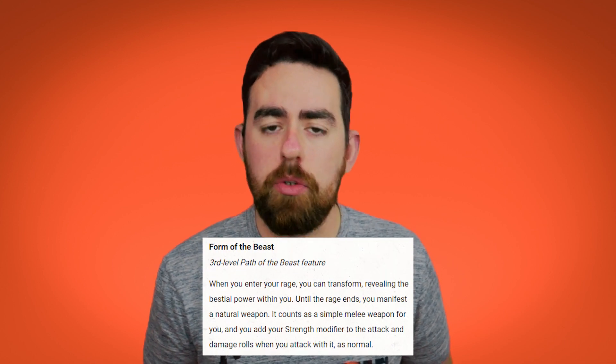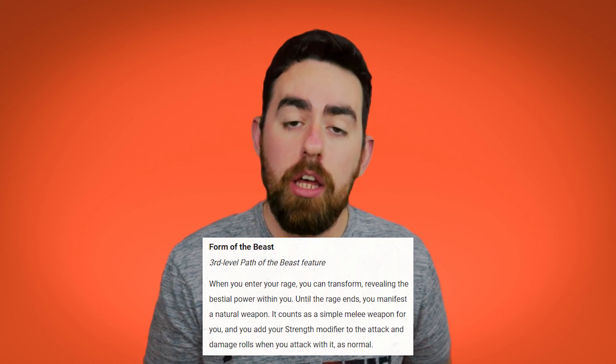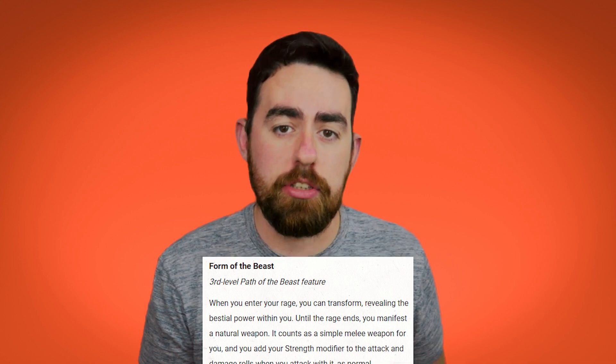Those are the two optional class features, so let's look at the subclasses, starting with Path of the Beast. The idea for this subclass is that there is a bestial spark deep within your soul that bursts out when you rage, physically changing the form of the Barbarian — giving them jagged teeth, long claws, or a long tail. When you pick this subclass at level 3 you get Form of the Beast. When you enter the rage you choose what type of natural weapon you get: the bite, the claws, or a tail.